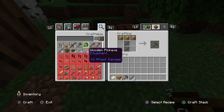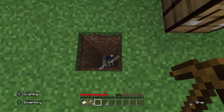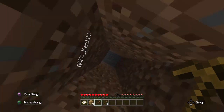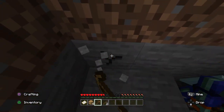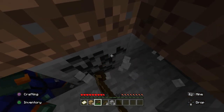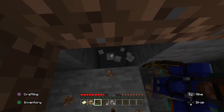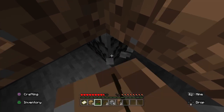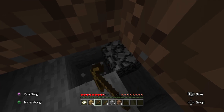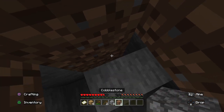I need one piece of wood — let's just get this one right here. Perfect. I've got a pickaxe. I'm gonna go down with Isaac — there he is down there. I didn't take a lot of damage, so we're just gonna get some of this stone over here. Lovely — I need one more. All right, perfect.